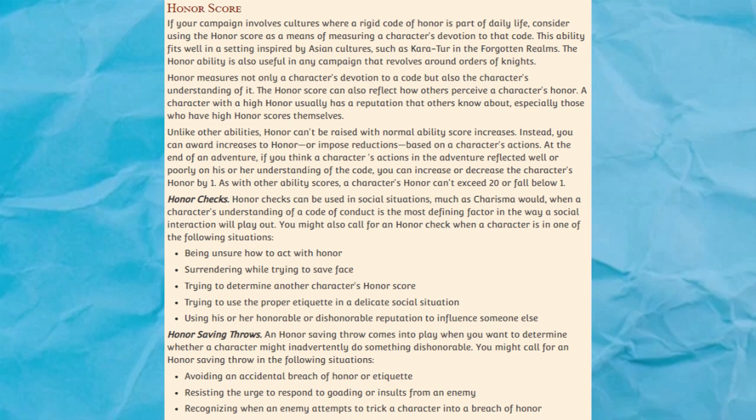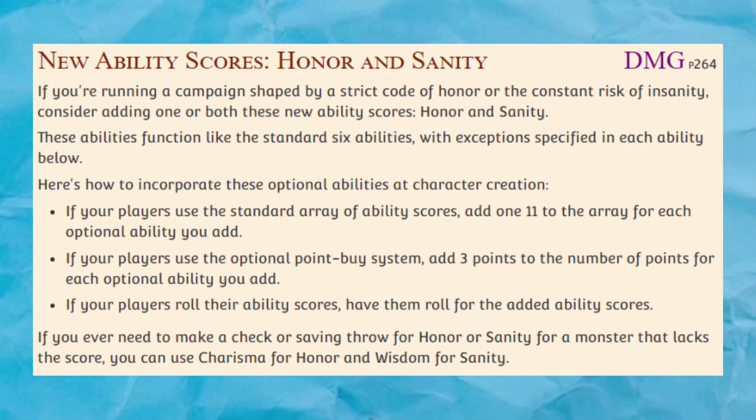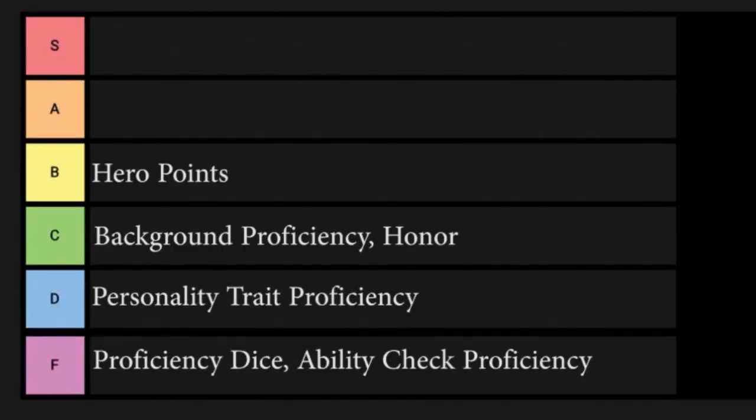Given the generally low numbers in 5e compared to earlier editions, a character's skill or attack modifiers can already be outshined by the variability of a D20 roll, and results are unpredictable enough that it's not too uncommon for a clumsy paladin to out-sneak a master thief. Making the proficiency bonus itself depend on a die roll will make results so erratic that it'll seem like no one is really better at anything than anyone else. I don't see any reason to ever use it — proficiency dice land comfortably in F tier.